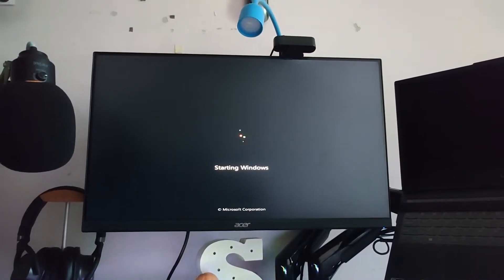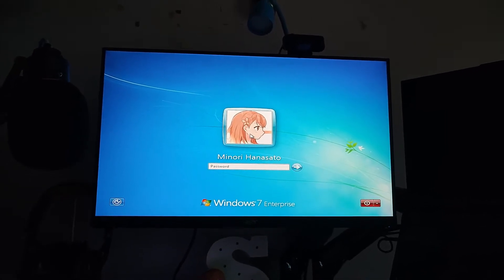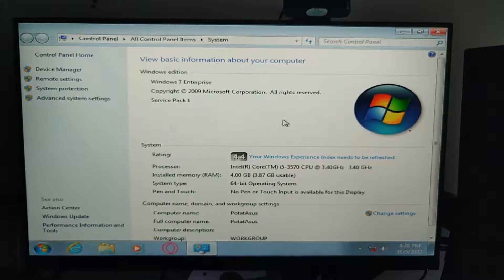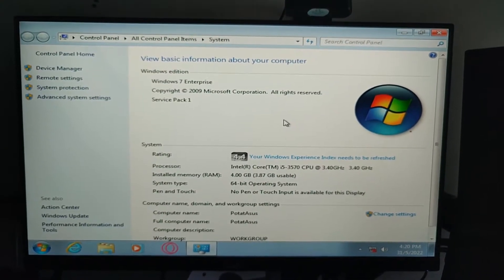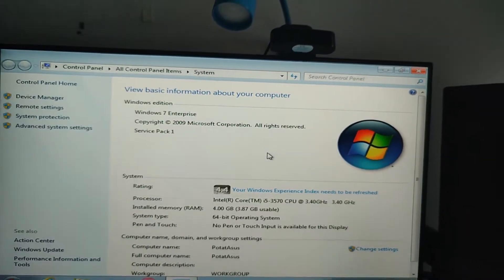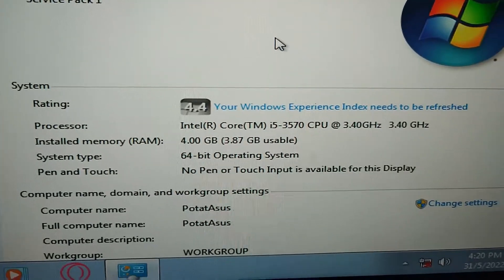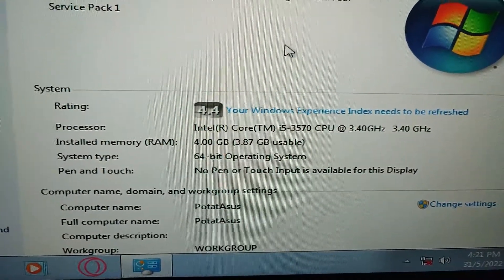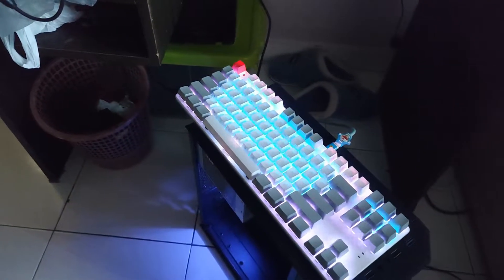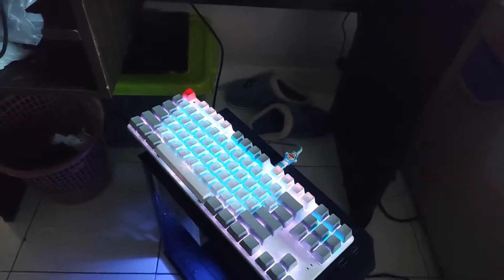Let's try it one more time. It actually booted! Here are the system properties — this is running Windows 7 Enterprise, which I had previously installed on another machine. It's an i5-3570 with 4GB of RAM. I don't have internet at this moment, but I'm probably going to install a WiFi card on this in the future.